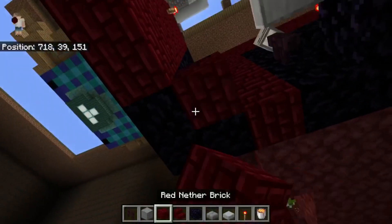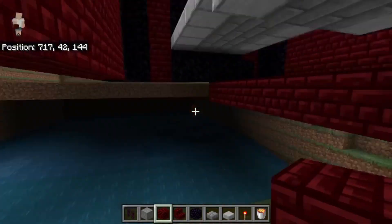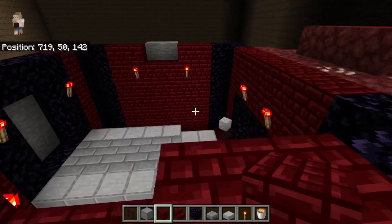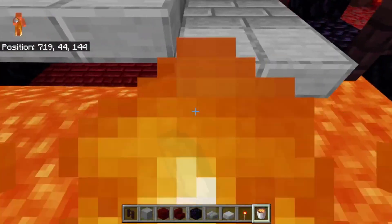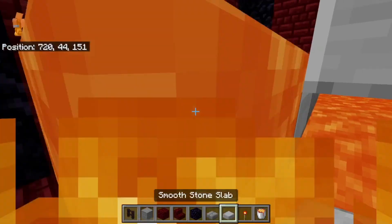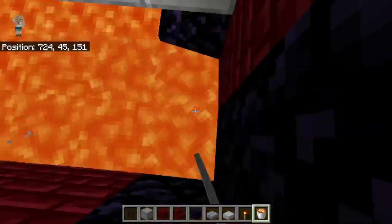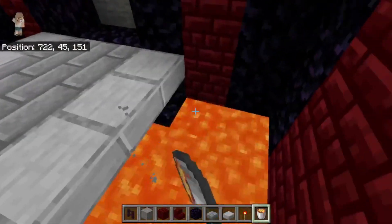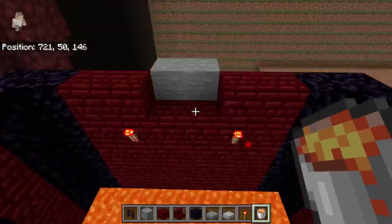Now we'll work on the floor. This entire floor is all red nether brick. Let's quickly finish filling it all in — there we go, that is the floor done. Now what we can do is fill in this entire floor with lava. Fill in all of it. It should look just like that — then place two lava there, two lava there, two lava there, and let that flow down to the very bottom.